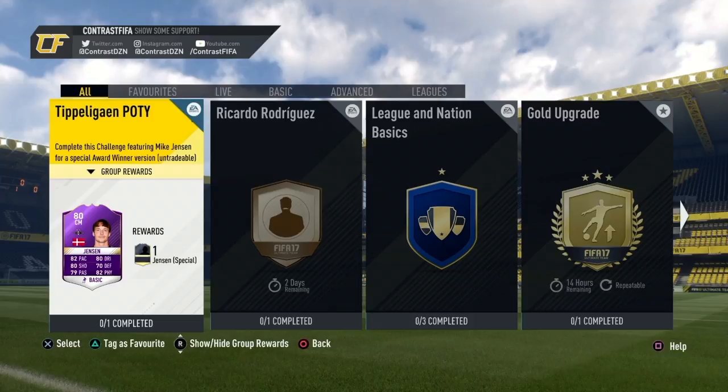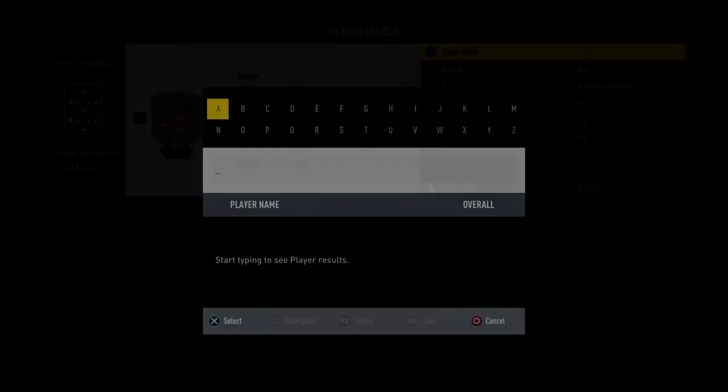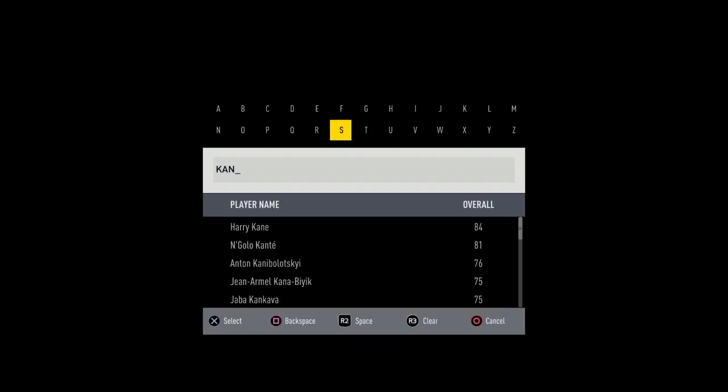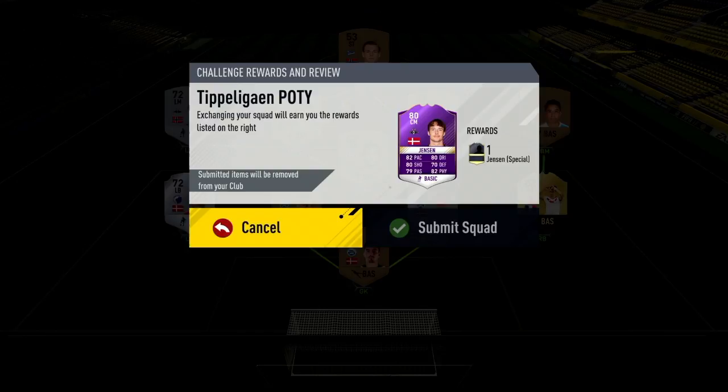Let's just check — Tipo-Lagan Player of the Year, Mike Jensen. I just can't believe it's taken us this long, but that's okay. Anyway, we swapped the player out for Canstrop — yes! We have done the challenge, finally!